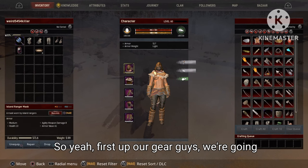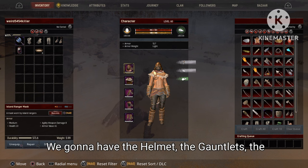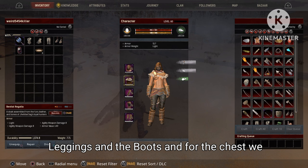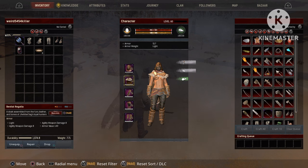First up, our gear. We're going with Island Ranger gear — the helmet, the gauntlets, the leggings, and the boots. And for the chest we're going with the new Bestial chest piece you get from the hunt event.